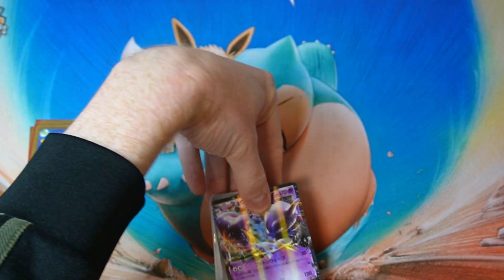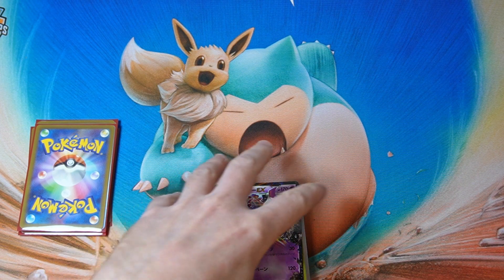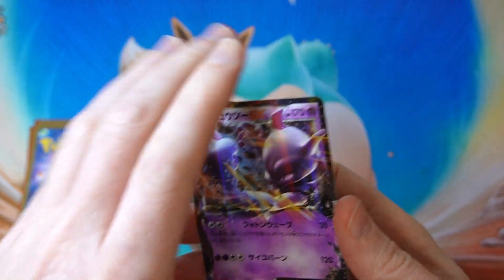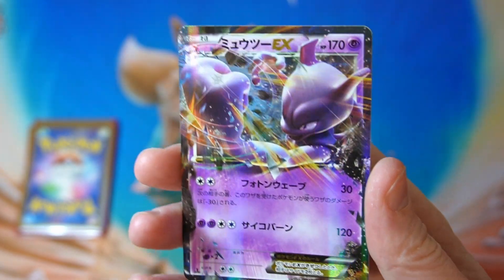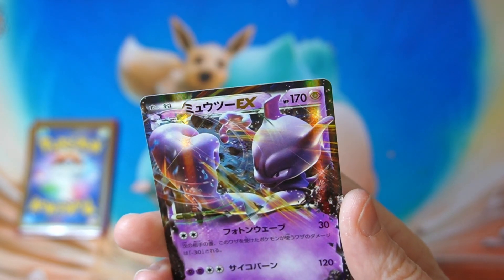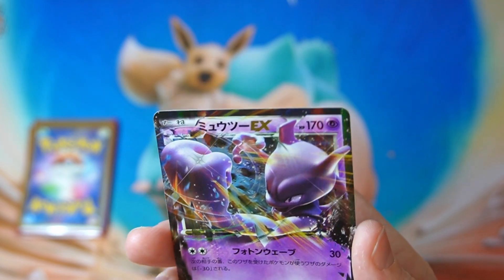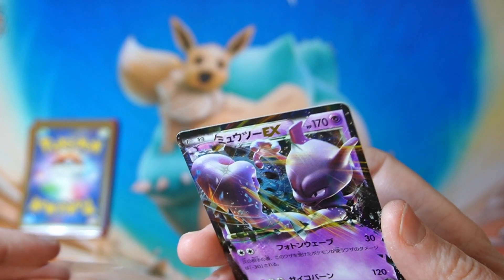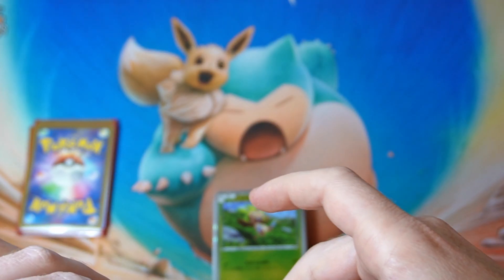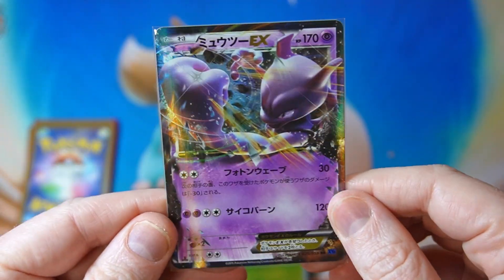I'm interested to see what we actually get in here and the condition of the cards. Alright, let's take this off — it looks fine, yeah it's in totally great condition. Nice! Alright, we got a Mewtwo EX — very nice, I'll take that. 2015, really? Was it that long ago? Going back a bit. Alright, we got our Mewtwo, nice start.